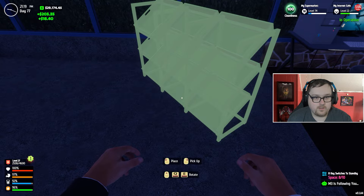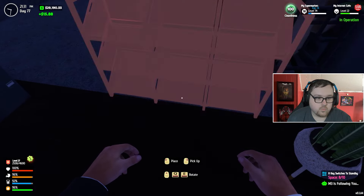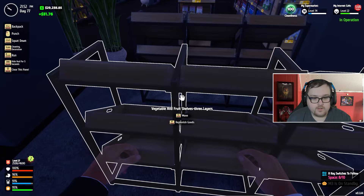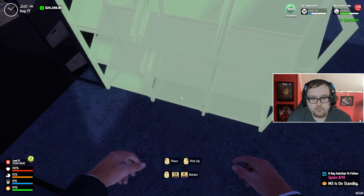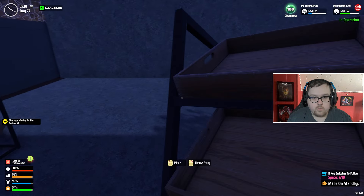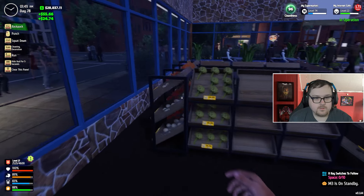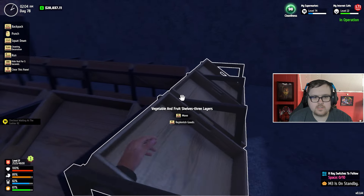I want it right over here at this very edge. Walter, I told you to stay over here — good Walter! All right, we're going to go like that. We want it lined up, we want it to look neat. Oh, that looks so good! Thank you Walter. That is not looking too bad, and the way I'm going to do it is give each thing its own shelf of nine. That is the plan.